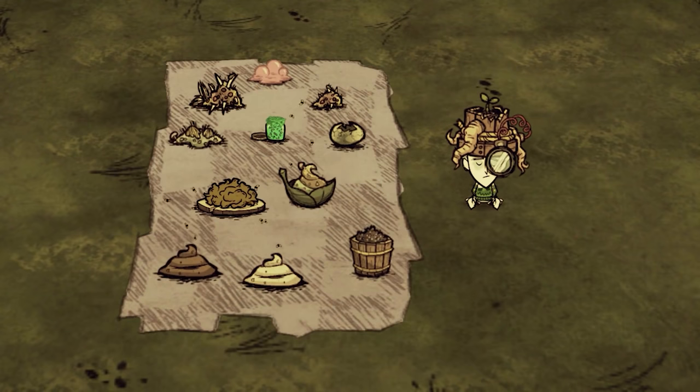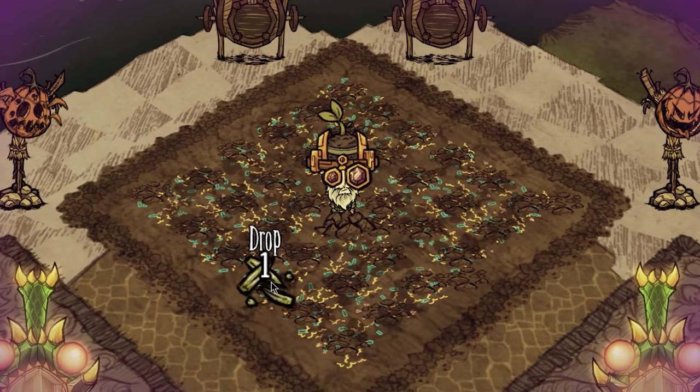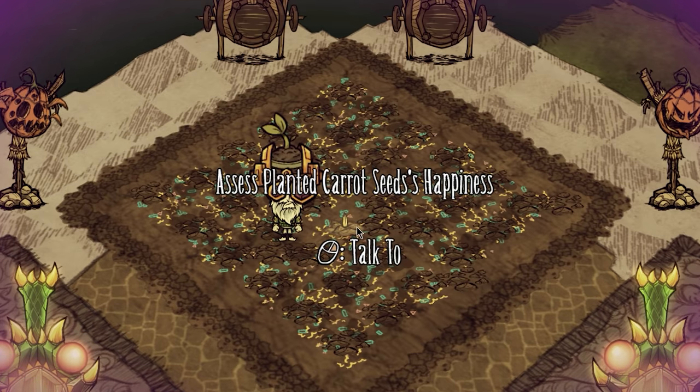You also want to research all of the fertilizers that you can use to apply nutrients to your farm. All of this is very important for growing giant crops. To get started with the newly planted seed, throw on the gardener hat and left click to assess the plant's happiness.